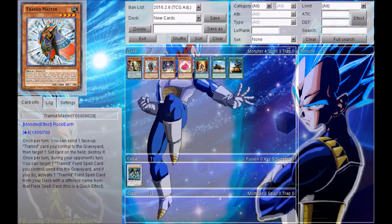The next card is Tramid Master. Tramids are going to be a new deck coming to Yu-Gi-Oh!, and this card looks pretty cool — the card art looks nice. It is a Level 4 Earth Rock-type monster with 800 Attack and 700 Defense. Its effect reads that once per turn, you can send 1 face-up Tramid card you control to the Graveyard, then target 1 set card on the field and destroy it. Once per turn during your opponent's turn, you can target 1 Tramid Field Spell card sent to the Graveyard and activate 1 Tramid Spell card from your deck with a different name — as a quick effect. Tramid Master seems like a pretty cool searching kind of card for the Tramid deck.